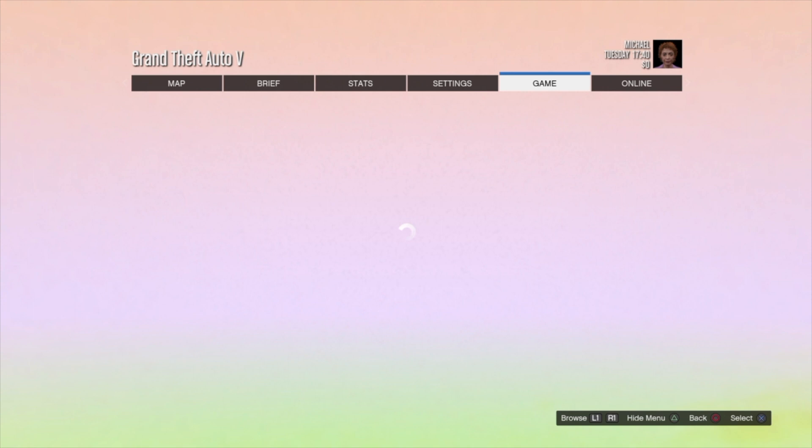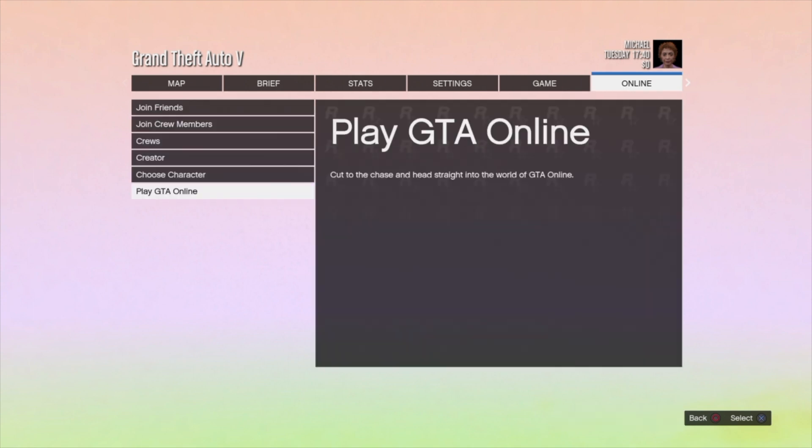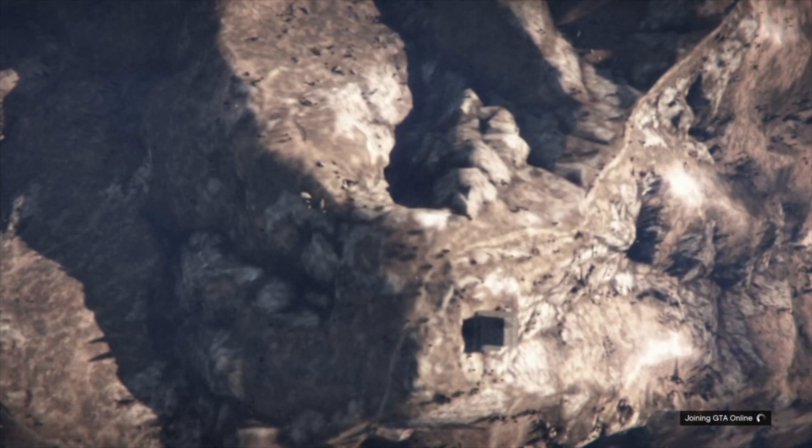When you spawn out it's gonna be a forever blurry colored screen. Now go Options > Online > Play GTA Online and join an invite-only session. Once we load in, we will be officially in frozen money.